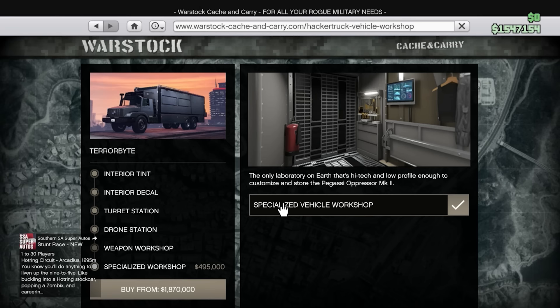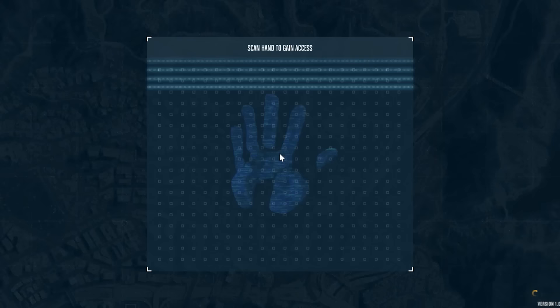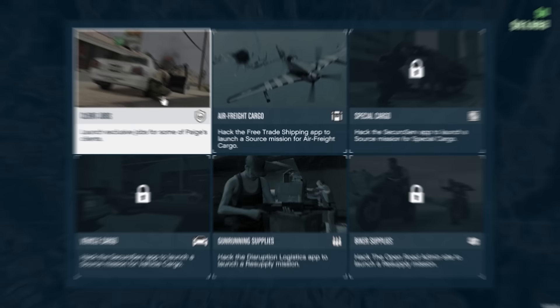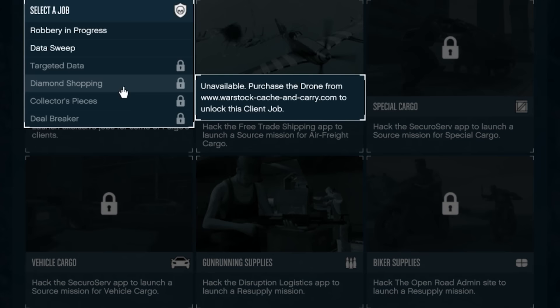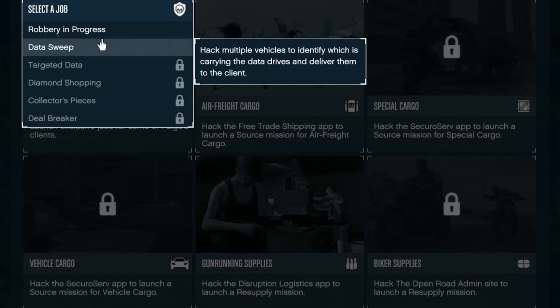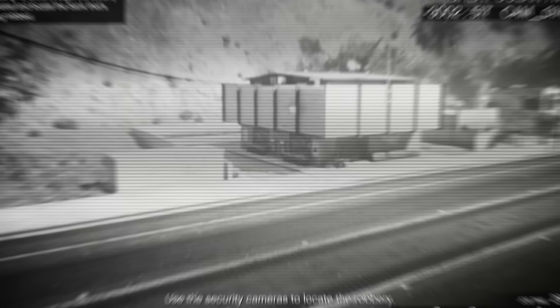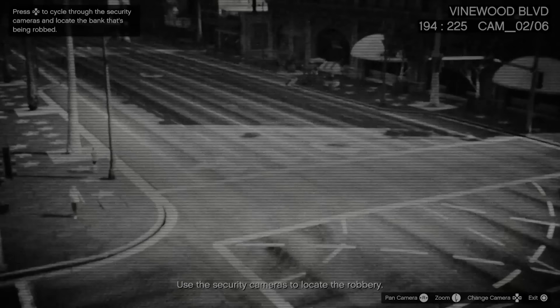From here, we need to start up client jobs. To do that, we're going to head over to the touchscreen in the middle, and on the top left that's where we can start our client jobs from. Unfortunately, we don't have access to most of these. If you want access to the rest of these missions, you're going to have to buy the drone station upgrade for your Terabyte. The diamond shopping mission is very, very quick — only about three minutes and it'll get you $30,000. For now, we can just do the data sweep and the robbery in progress missions, which both pay the same amount and only take about three to five minutes. So let's start up this robbery in progress.